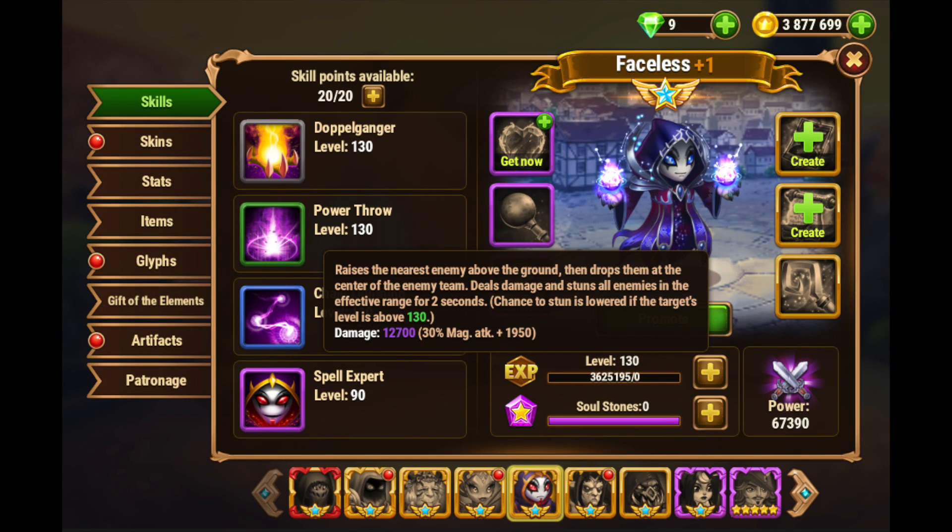Next we have Power Throw — the green ability — which raises the nearest enemy above the ground and then drops them at the center of the enemy team, deals damage, and stuns all enemies in the effective range for two seconds. Power Throw will reset your team position and the enemy team position as well. Very effective at exposing that second hero in line. If your enemy's second hero is a squishy hero like a Kira or a Satori, this will do very well in exposing that hero to your attackers. It also pairs very well with Kark's Knock Up Tendrils ability — very, very strong team combo in that regard, and just an all-around good utility.